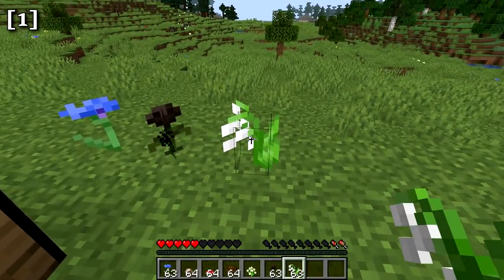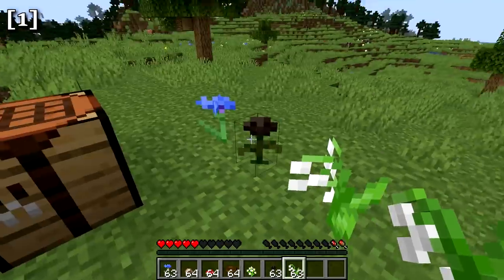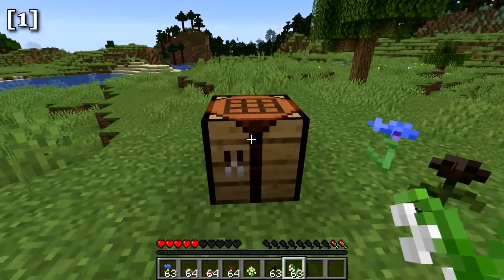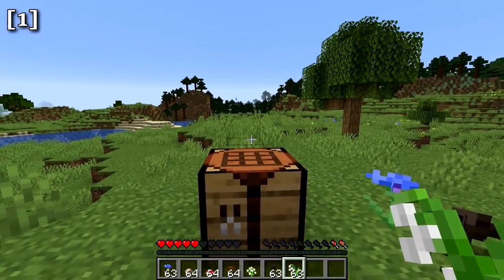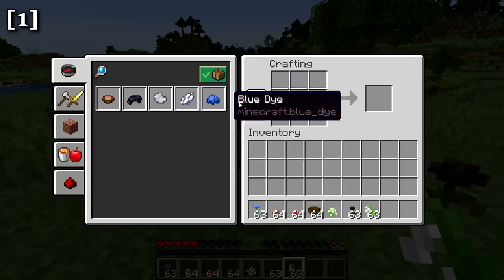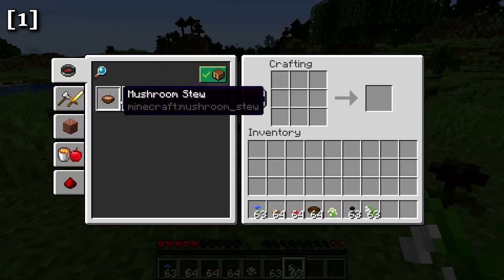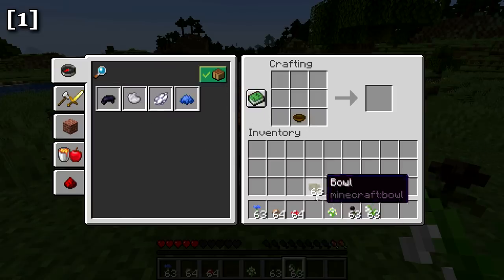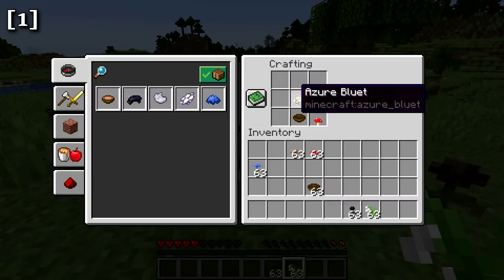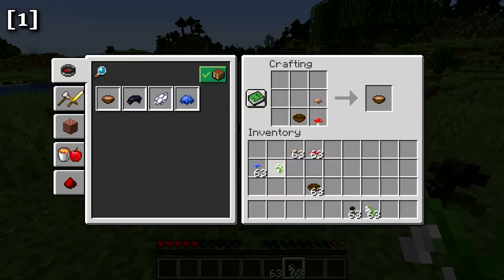The lily of the valley and all the other one-block-tall flowers can be used in a crafting recipe to make suspicious stew. It's not in the recipe book — you take a bowl, a red mushroom, and a brown mushroom to make mushroom stew, then add a flower before crafting, and you get suspicious stew. You can add any flower, and the different type of flower adds a different effect.